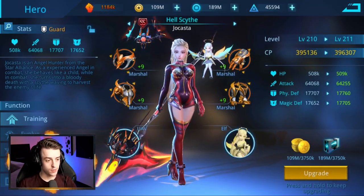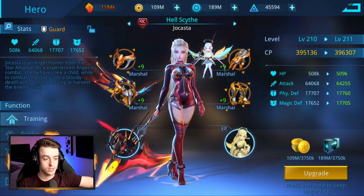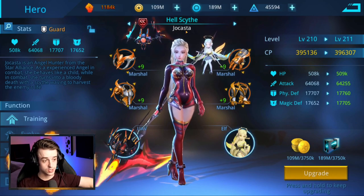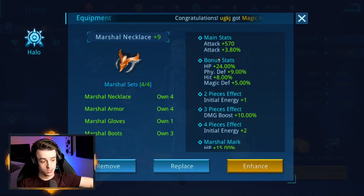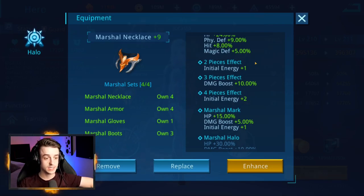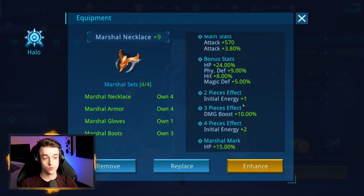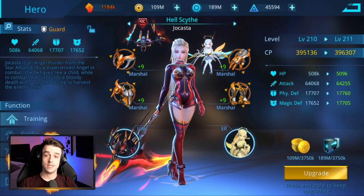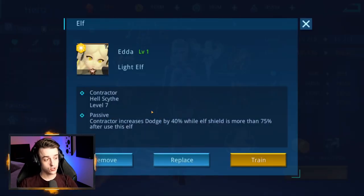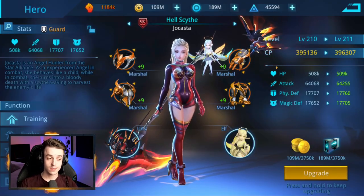Heroes also benefit from armor, which comes in four forms: necklaces, gloves, chest pieces, and feet. They are of different tiers, with orange being the highest. If you have a matching set — for example, my Hellscythe has a full martial set — you will unlock different abilities seen in the right-hand column. With a matching set, you gain energy bonuses and special bonuses such as a damage boost. Different sets offer various things like increased hit chance, crit chance, damage reduction, and crit resistance. Additionally, elves are little beings that live alongside your hero and give them special bonuses, such as increased dodge.